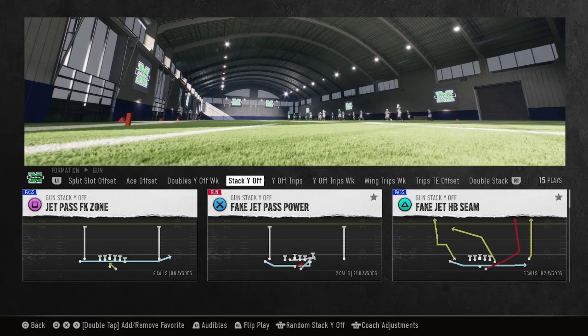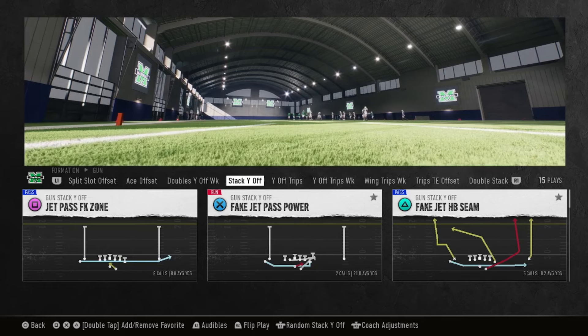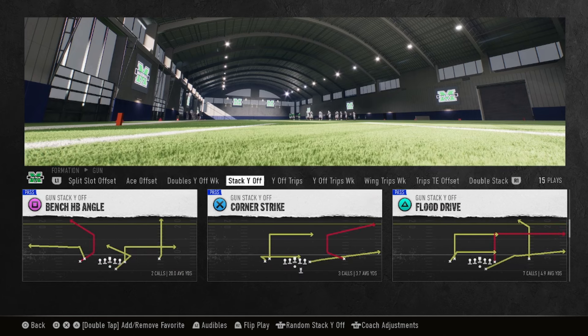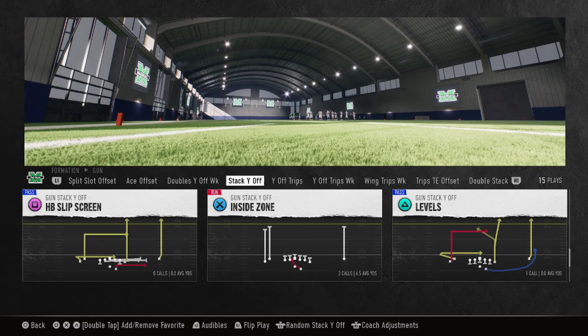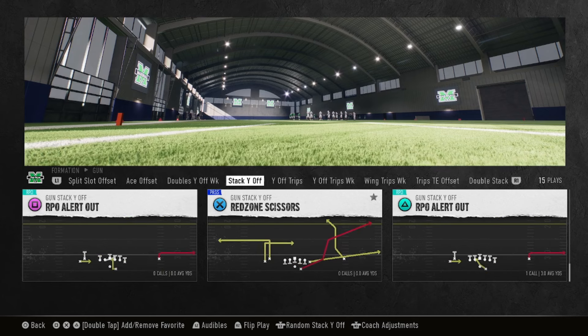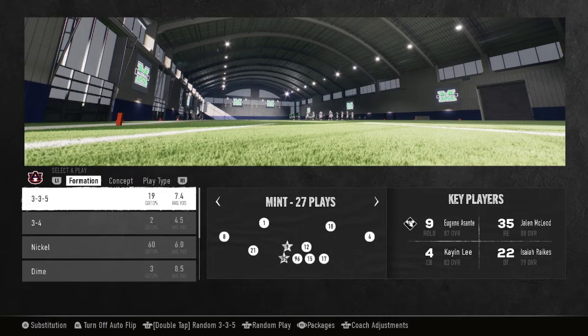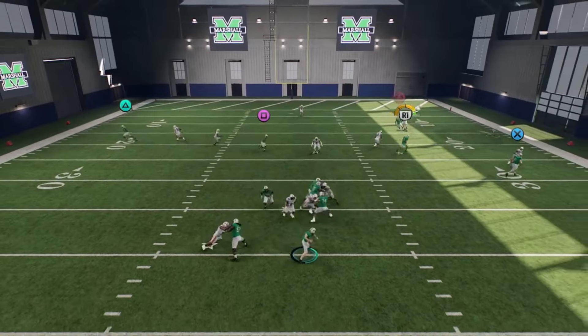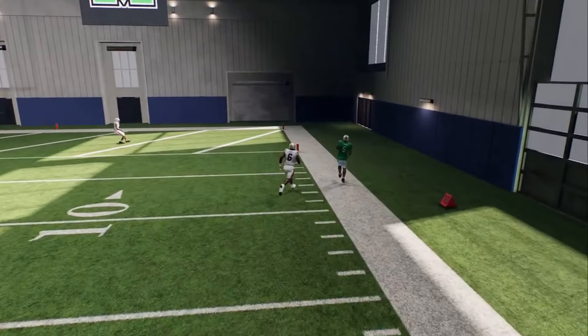Next is stack Y off. You can run the jet pass — once they try to stop it, then you run the HB seam. If you're in the red zone, you can also run the power with your quarterback. Then you also got this jet pass right here, then you got the PA jet sweep, so combo those plays. You got bench HB angle, the flood drive, levels — so it's great passing plays in here. Then you got your RPOs with the red zone scissors. If the game is on the line or you need this like third and 20, I'm running this play because the running back always gets open — always.